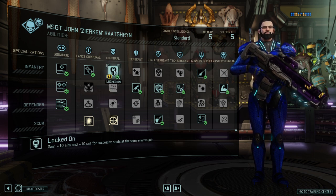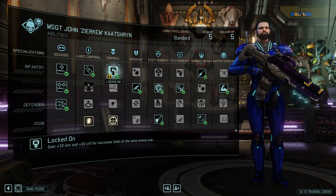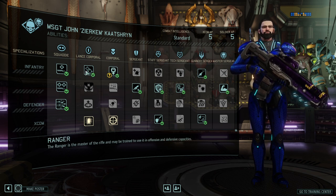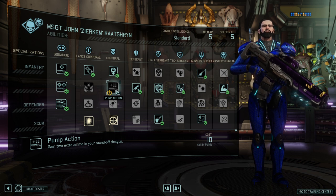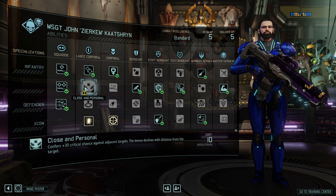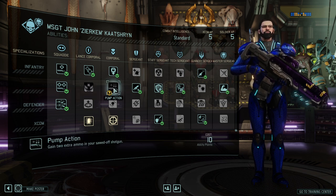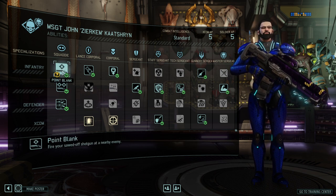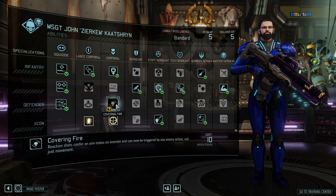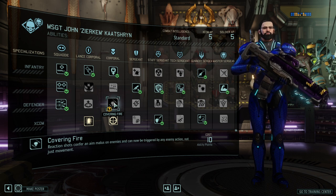Next up, Corporal rank. Log On is exactly what you want: successive shots get plus 10 aim and plus 10 crit. It's a really good ability if you continue to stay in your location and shoot. Pump Action gives you extra ammunition with your sidearm shotgun, so at this rank you might even switch to the assault rifle and use those two shots as a backup. Covering Fire reaction shots trigger on everything the enemy does, which is great for that overwatch build.